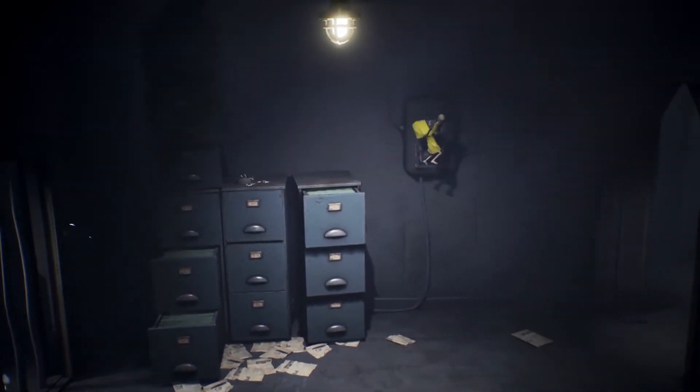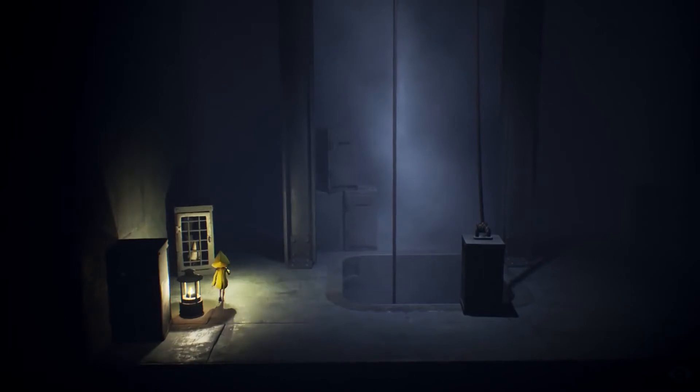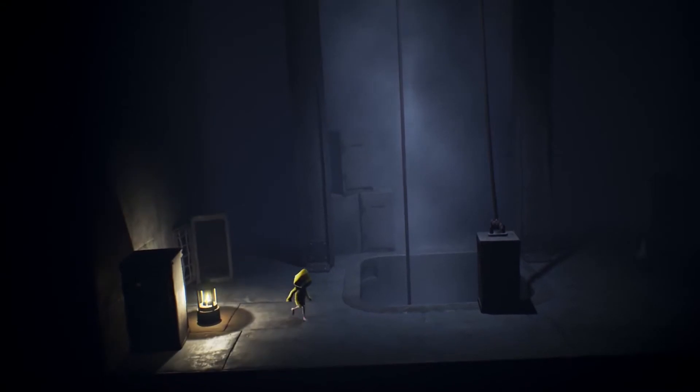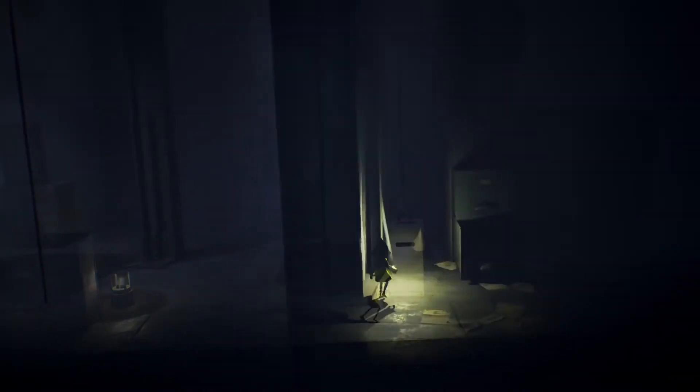After you climb the filing cabinets to turn off the power a second time, move to the far left side of the room and light the lantern. Then look in the background and pull open the crate to free the gnome. It runs back into the room to the right and hides in the left corner of the room. Go back to the previous room and hug that gnome.